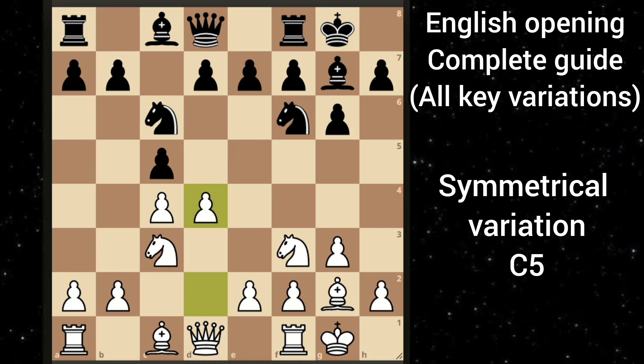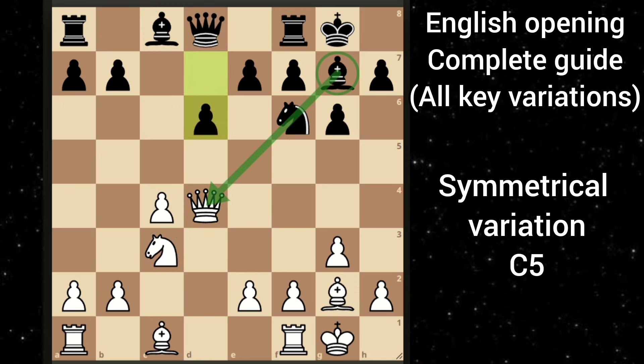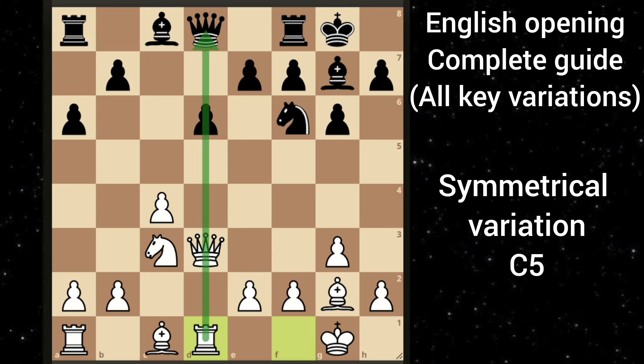Black can play d5 but it's not that good a move. So most players just take. And here you recapture with the knight. Black takes and then you take back with the queen. You have great control in the center and your bishops are very much active compared to black's bishops. Black has some kind of discovered attack but it's not much of a threat. So let's say black goes d6. You can move your queen back, and after black goes say a6, you can play rook to d1 activating your rook.